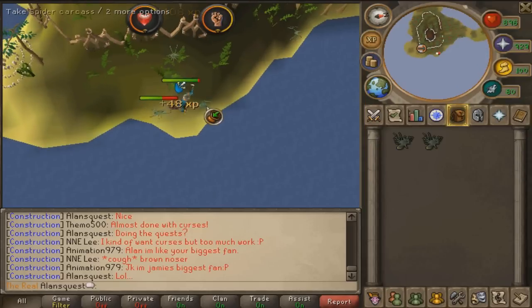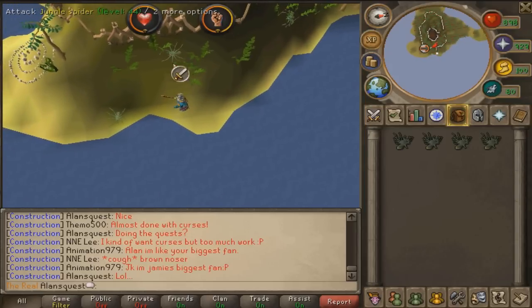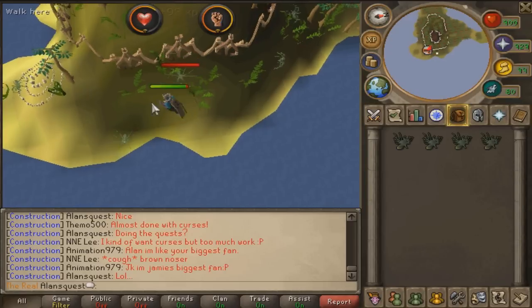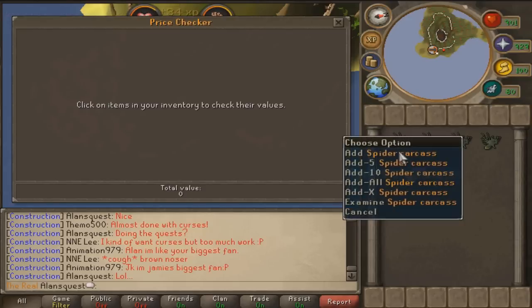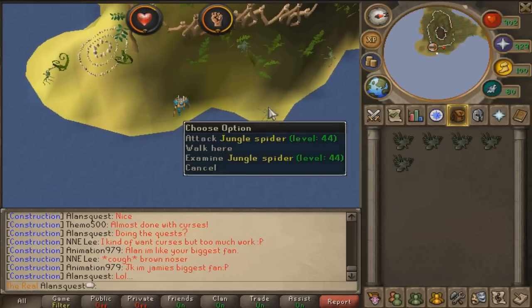These are so easy to kill — you literally just smack them with your Dragon Scimitar or a whip. All this gear is upgradable; I'm just wearing the gear I included in that big guide. All I want to show you is how to bank and the fastest way to bank. But honestly, this is it — it's so simple and it's easy cash. Let's take a look at how much money I've made so far: 4k for doing nothing almost. These things are level 44.